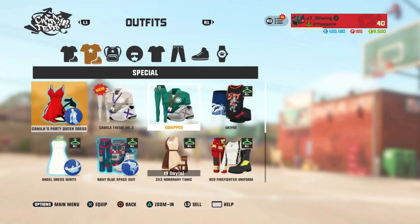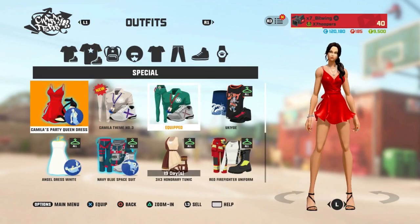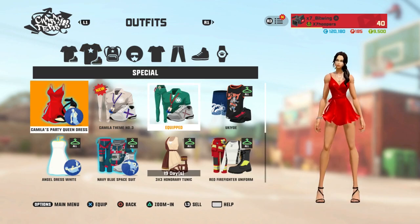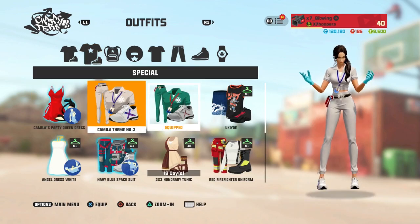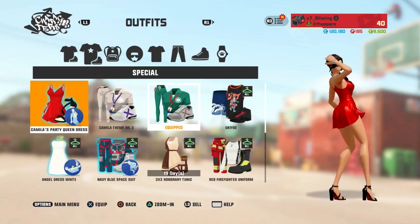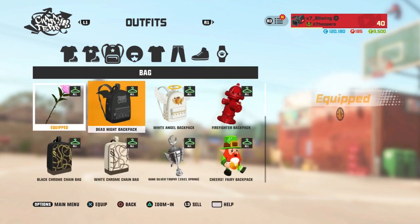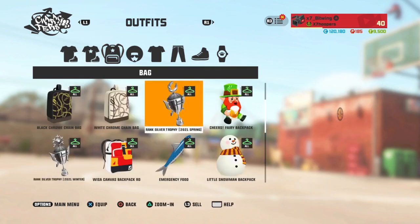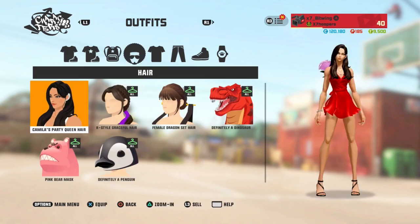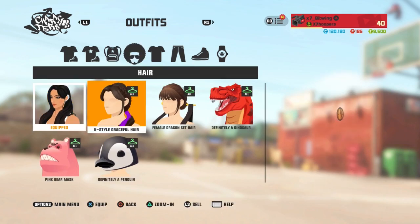We're gonna jump into some games and test her, but let's see what we got for drip because obviously we got the Camila drip. Oh, all right Camila, I see you girl! We got a few different fits — I think those are her two fits. I'm gonna rock the little red one for now, slap the rose on her head. Both her hairs are fire.